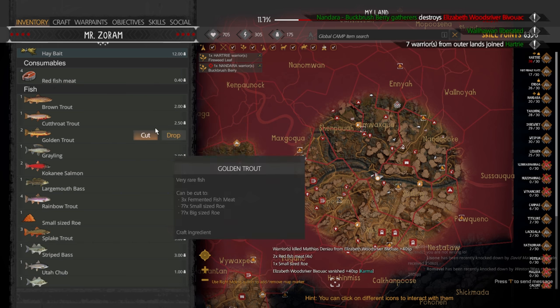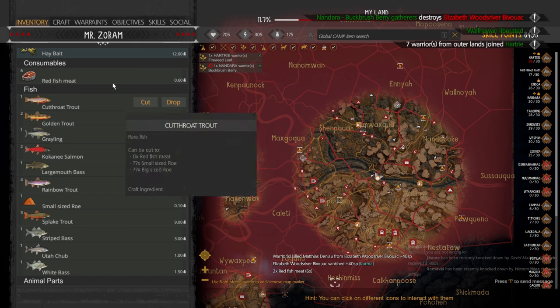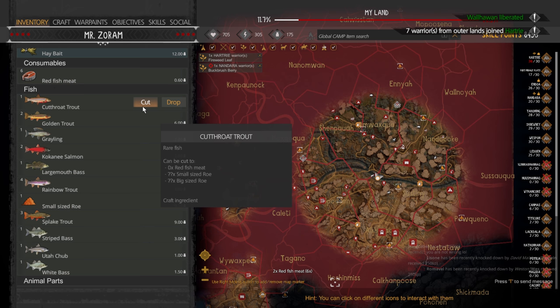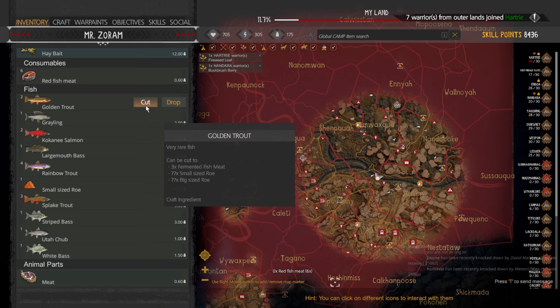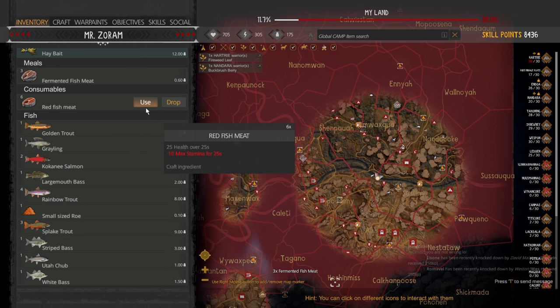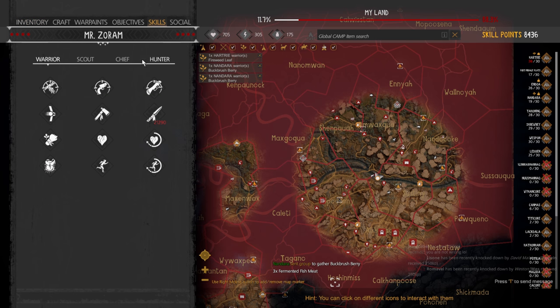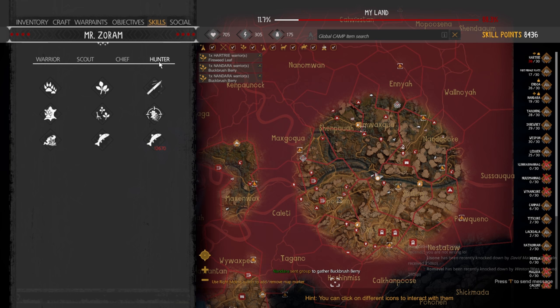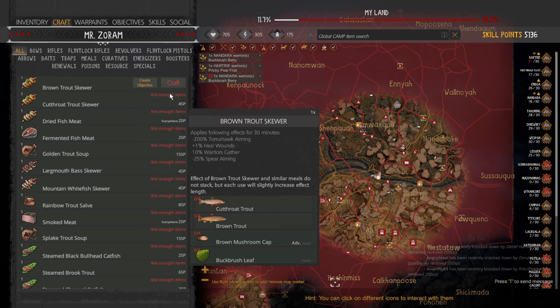The gather skills do not affect the amount of items you get from fish. You don't get more meat when you cut a fish open or pick one up. The gathering or hunting skills for your character don't affect that.